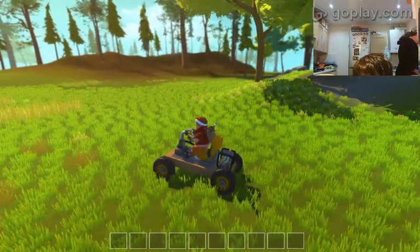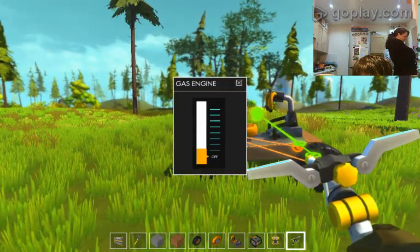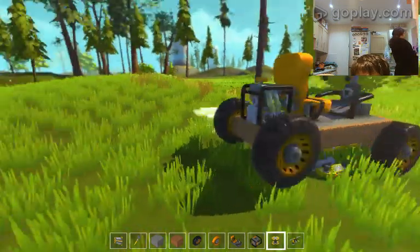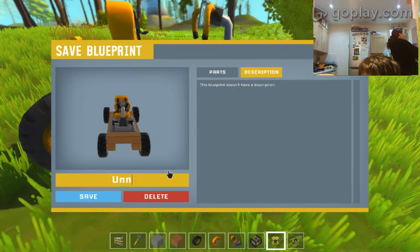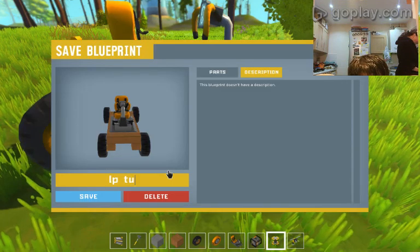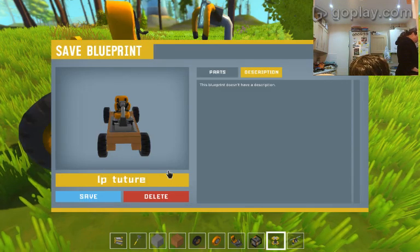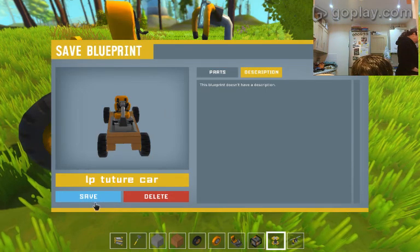We got this - it's a little car. I'm not going to power it up yet. Then go in here, you can save it. I normally just save it as - I'm going to save it as 'LP tutorial car.' This is the car. Save. That's it.